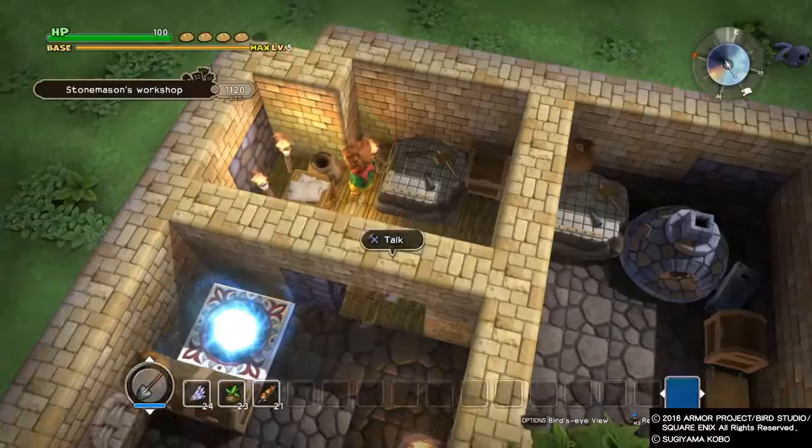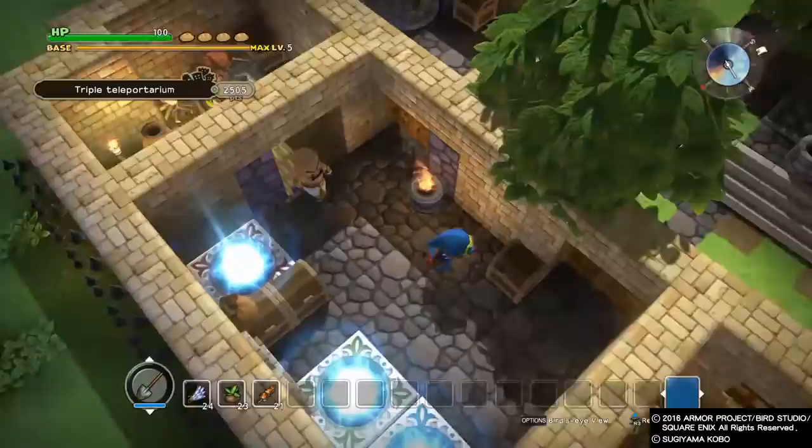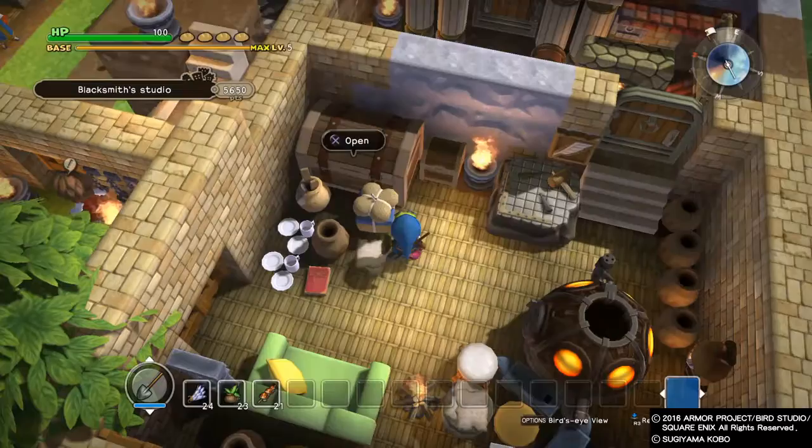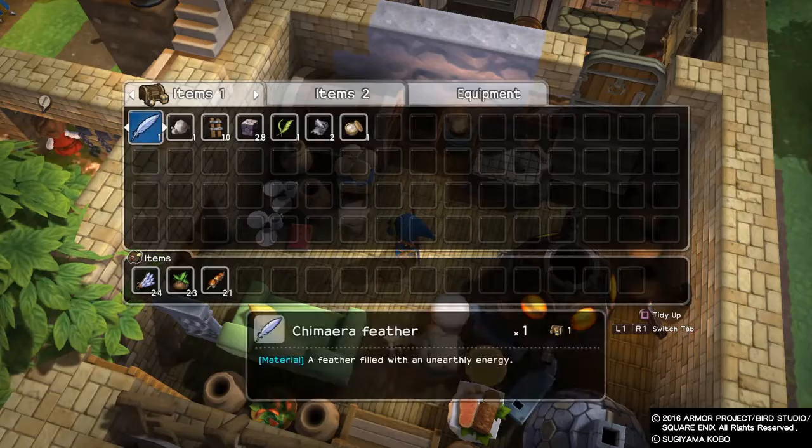Once you have that made, you don't even need to actually go to it, but that's what we're going to do here. We're going to go to the colossal coffer, open it up, and you'll see that it's a pretty big treasure chest. You can also access this via your items menu and take items out or put items in no matter what.